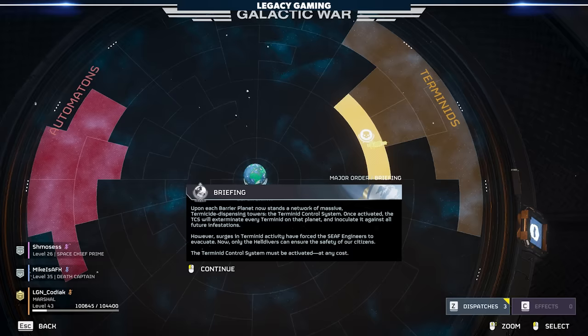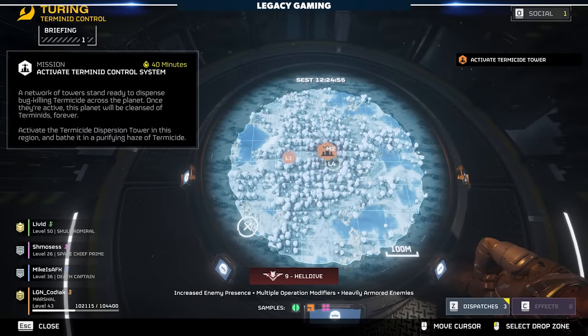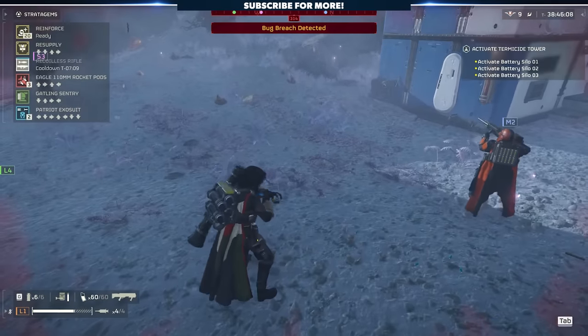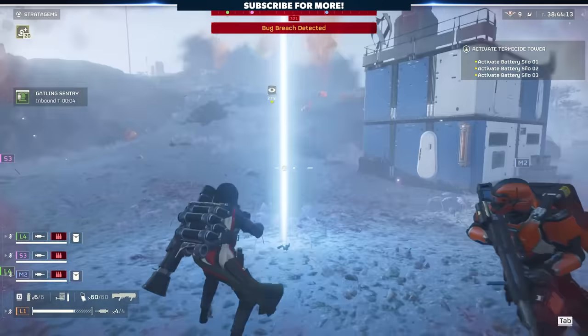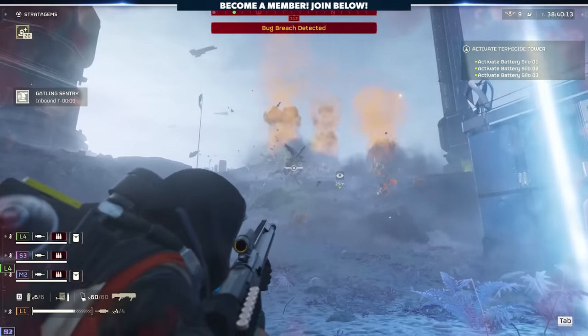There is still more, because a new major order has come down. The orders are clear: we're to Helldive down to the barrier planets and activate the Terminid control systems. RP aside, this introduces a new mission into the game, and I absolutely love it. It's everything you love and hate about defense missions rolled into one, and we had an absolute blast taking this on with virtually no knowledge of the encounter on Helldive difficulty.